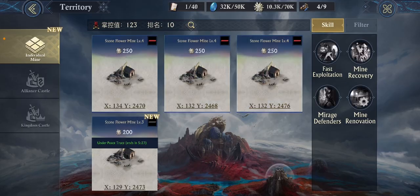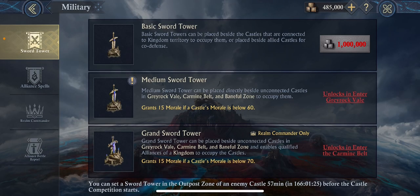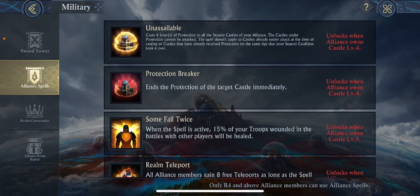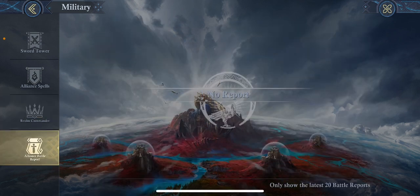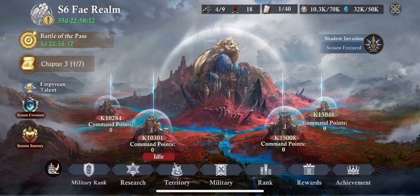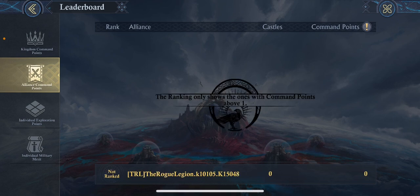Territory just shows how many mines you have, alliance castles, and military ranking. Swords and spells don't matter for a while. For alliance battle reports and command point rankings once we start the new castles — we actually don't want to be the best. We are very willing to let others take more castles than us because it lets us use teleports. The more often we can get farms and things to be ahead, the better, so more of our main alliance can move around.